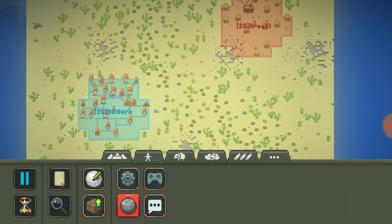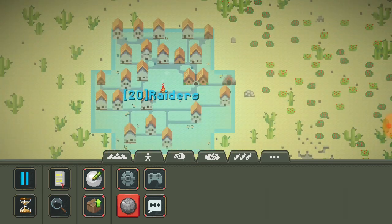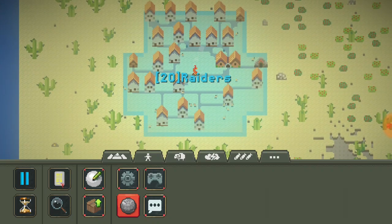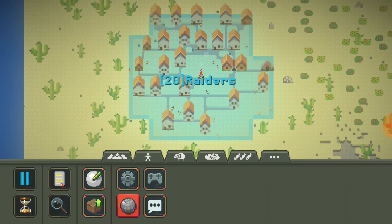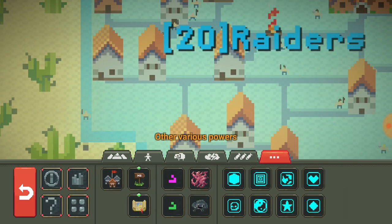Looks like Area 51, the aliens, are doing good right now. The humans, or the Raiders, they're not doing so well, but eventually we'll get them something to use. As you can see they all got their own professions here and stuff.